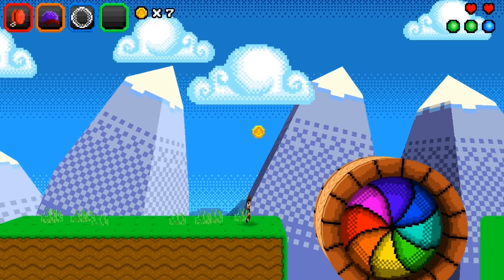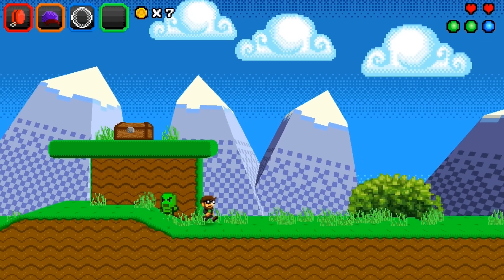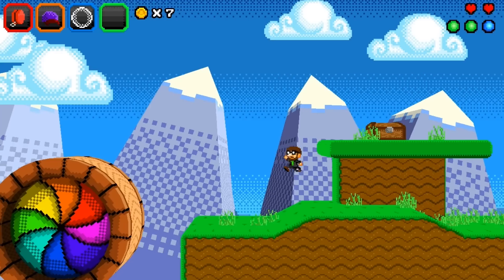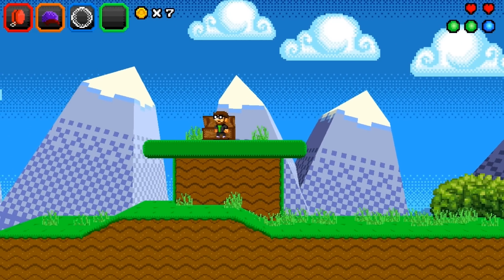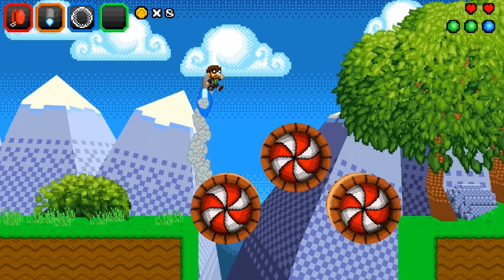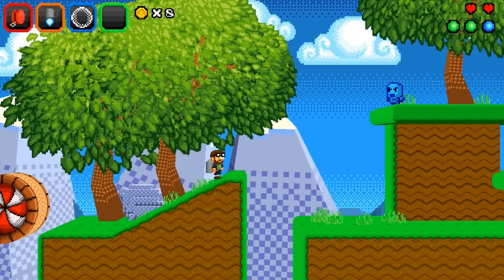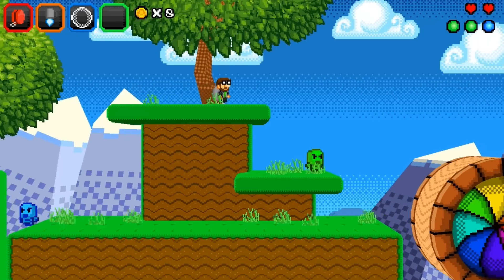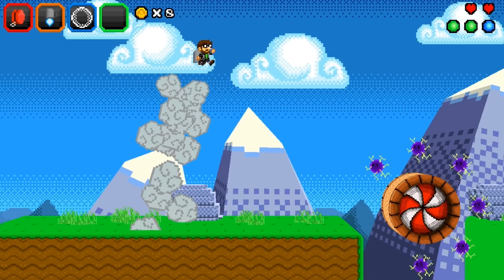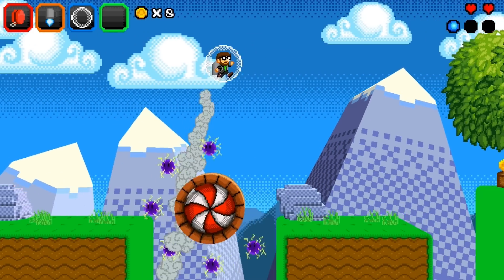I'm already messing things up. I'm terrible at these kinds of platformers. What usually happens is I'm like, 'Oh, I'm pretty cool, I can get — oh, a jetpack!' And then it runs out of fuel and I fall down a hole. But yeah, there's a jetpack. You can also cast spells — I think that's a shield, I'm not entirely sure.